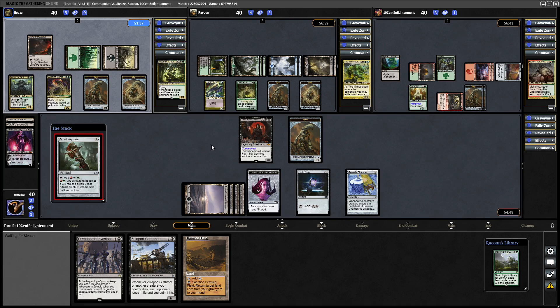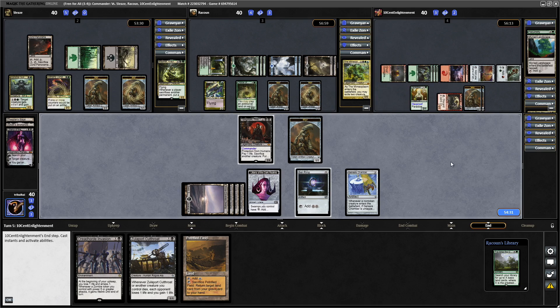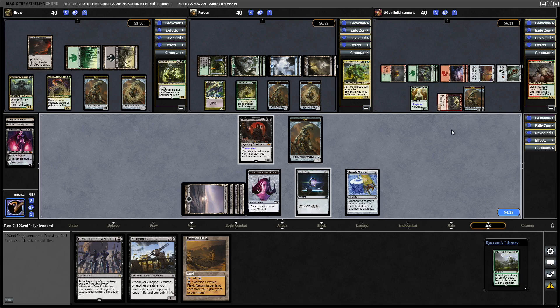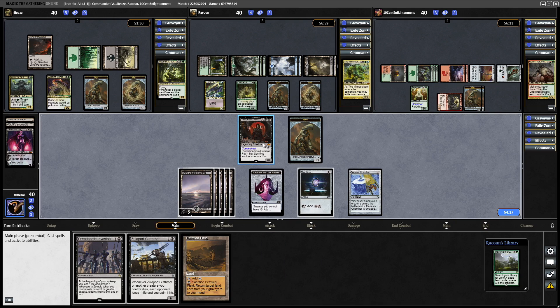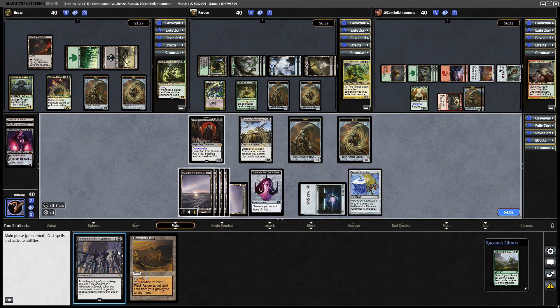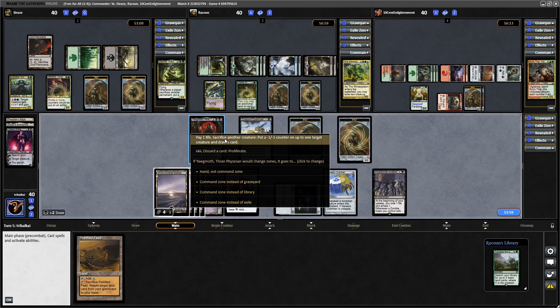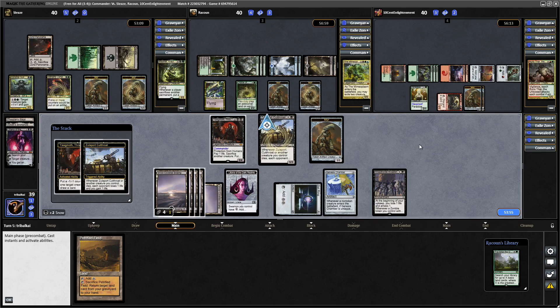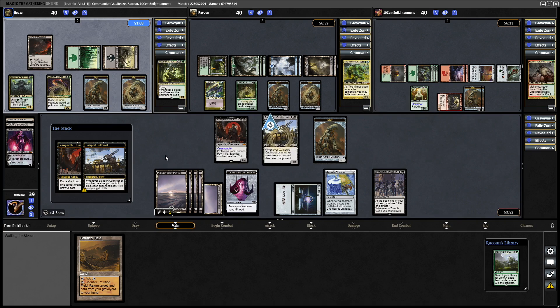Followed by a Gruul Keyrune — so everyone is still ramping at this point, hopefully Mazarek can keep up with us. Finally cracking that Myriad Landscape, still not tapping the Paradise Druid though. They get their lands from the Myriad Landscape and decide to pass the turn. Now that they are tapped out, let's see what we draw into — a Swamp is even more mana. Let's go for Zulaport Cutthroat and the Dreadhorde Invasion, and that triggers the Genesis Chamber again.